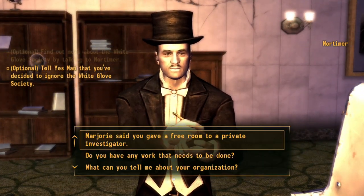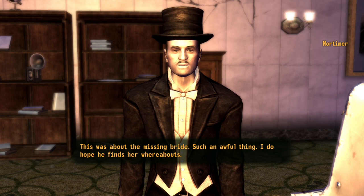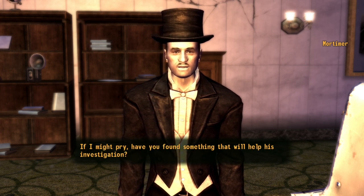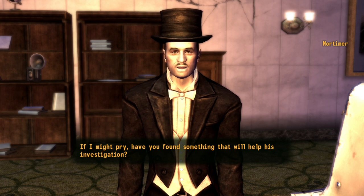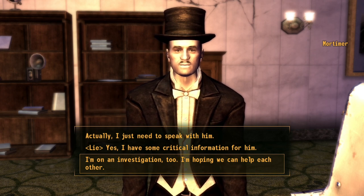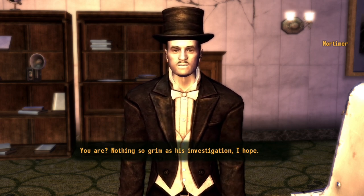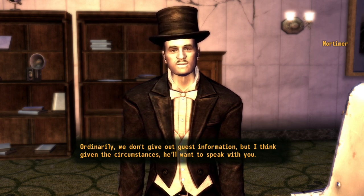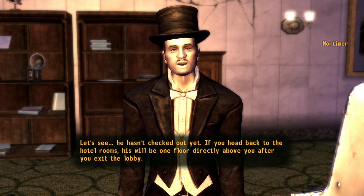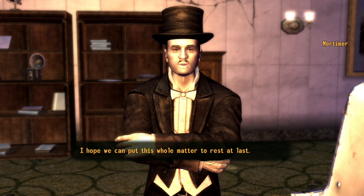'How may I be of service?' Marjorie said you gave a free room to a private investigator. 'Ah yes, I remember the gentleman. This was about the missing bride - such an awful thing. If I might pry, have you found something that will help his investigation?' Actually I'm on an investigation too - I'm hoping we can help each other out. 'Ordinarily we don't give out guest information, but I think given the circumstances he'll want to speak with you. He hasn't checked out yet. If you head back to the hotel rooms, his will be one floor directly above you after you exit the lobby.'